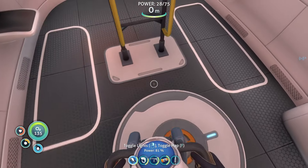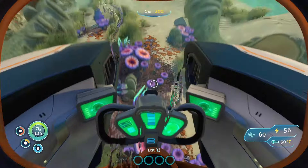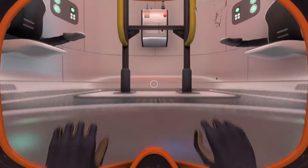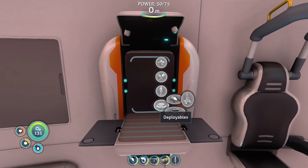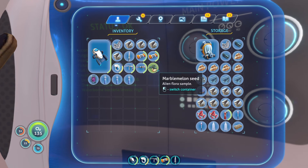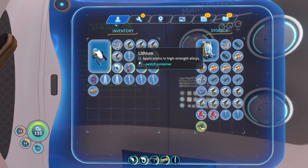We can make enough plasteel for the Cyclops if we want to, but we don't even have the whole blueprint - we need the engine from the island. We'll wait for our Sunbeam buddies to get to us. Can we make a floating storage? That's two titanium. Let's bring some food and water, fire extinguisher, dump the rest.